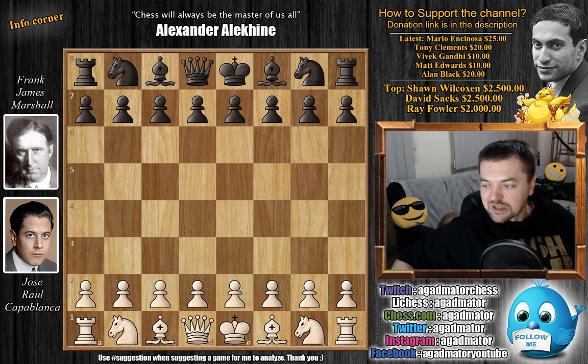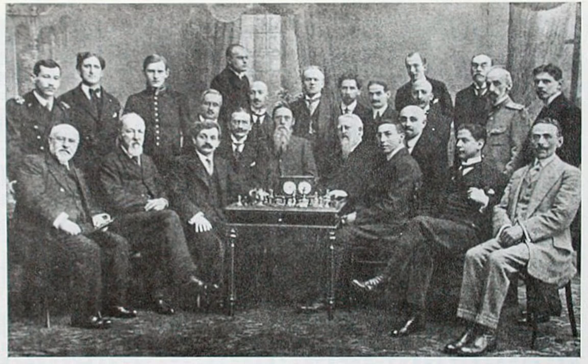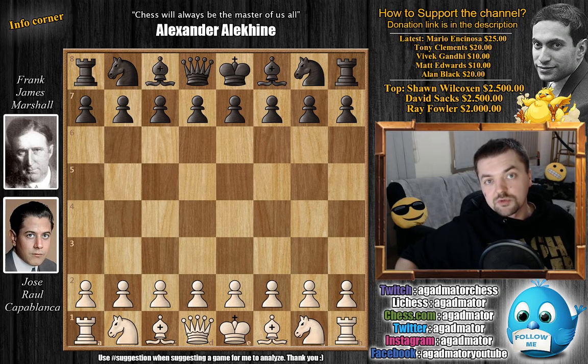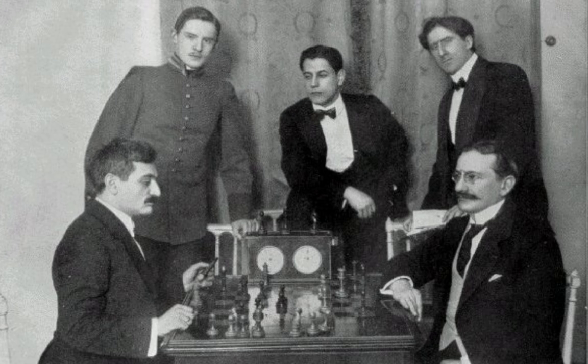I didn't mention it in the previous video as I was too busy seeing who's who and the great quality of the photos. In this photo you can see how Capablanca is really giving Lasker the look. In really old photos, the eyes weren't really caught or were blurry, so they would later redo the eyes — so maybe Capablanca isn't actually giving Lasker the stare, maybe it was added afterwards. But Frank James Marshall is definitely looking at the photographer and Alekhine looking at something in the back, while Capablanca is definitely giving Lasker the stare.